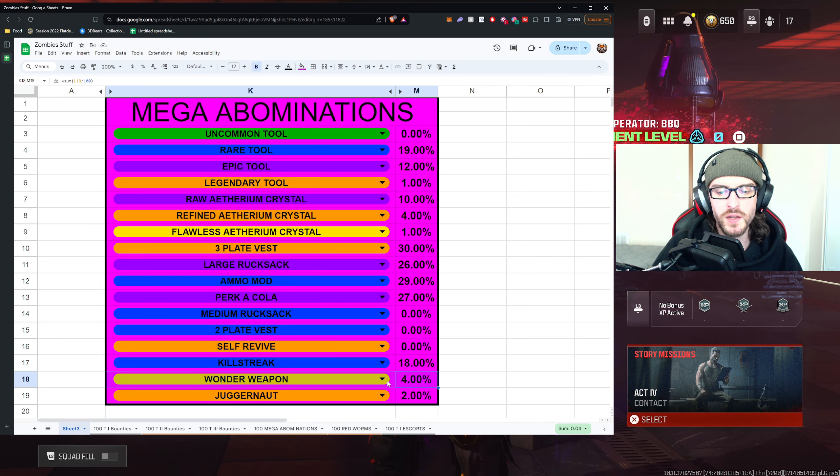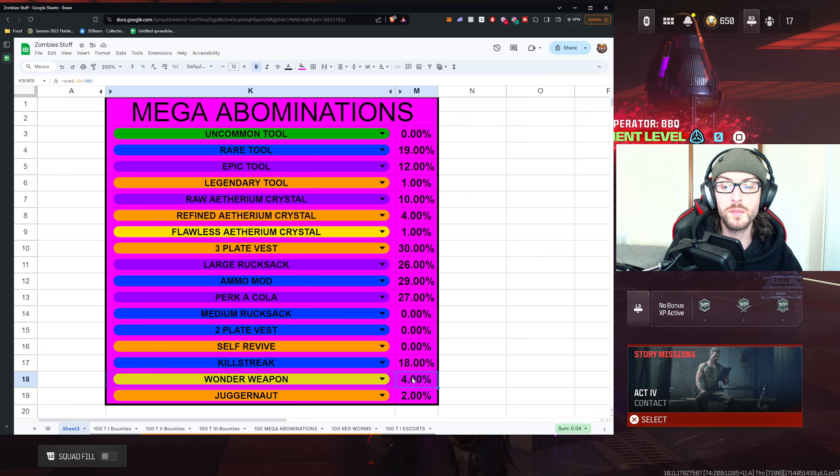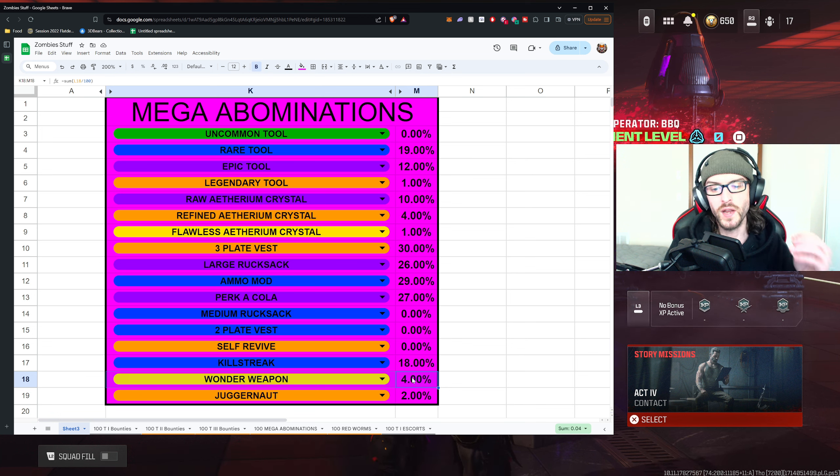We got four wonder weapons throughout our journey of eliminating the 100 mega abominations, and I think that is pretty fair. I wouldn't expect to get one every other mega abomination, and when you do get them it can be exciting — maybe it drops a Scorcher you can use to get around the map, or a wonder weapon case you can save for your next match. I got one weapon case and three actual weapons. Eliminating mega abominations might actually be your best opportunity within the regular map to get a free wonder weapon.